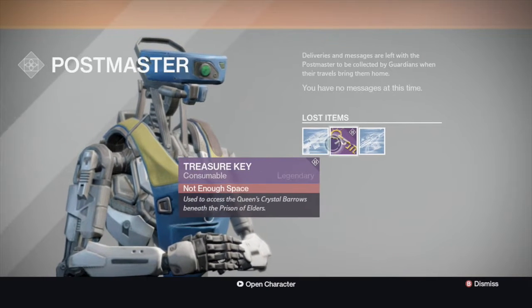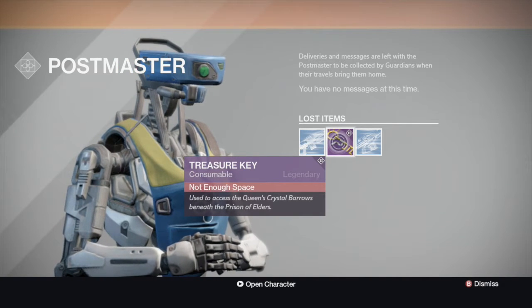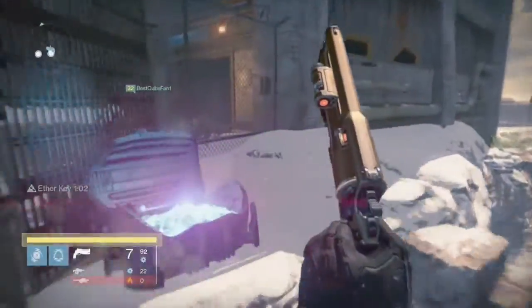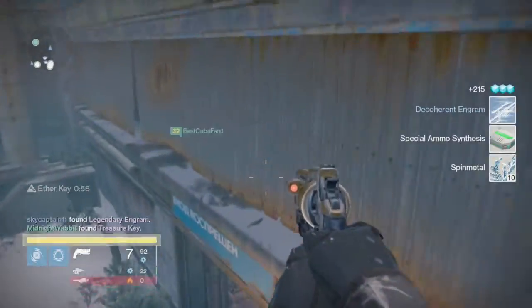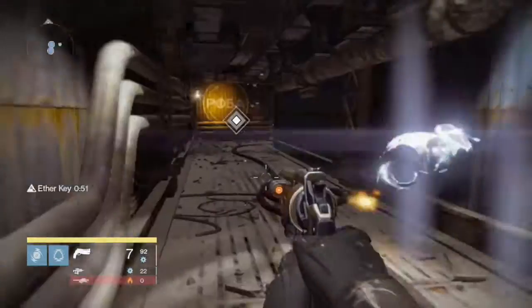It says 'used to access the Queen's Crystal Barrows beneath the Prison of Elders' — so that's pretty cool, I'm pretty excited for that. They're most likely going to patch this; this is kind of an exploit, but I just thought I'd share it with you guys. Get as many Legendary Engrams and Treasure Keys as you want while you still can before they patch this. Hopefully you guys did enjoy this video — if you found this helpful, please be sure to leave a like down below and let me know if I'm actually doing something useful for you guys. I will talk to you guys later with some more House of Wolves content.